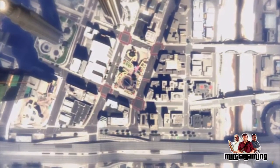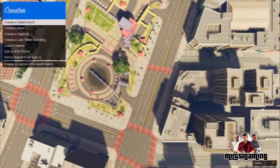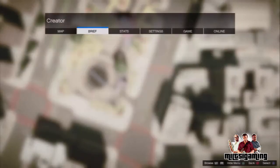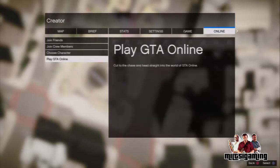Once you've done that, click options, then go to online and then click the creator. You will then actually spawn into the creator. As you can see by the gameplay in the background, I'll speed it up a little bit so you won't have to watch the loading screens of GTA V. As you can see, we are in the creator.